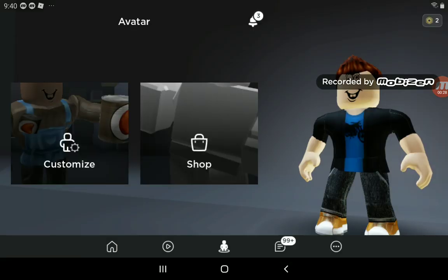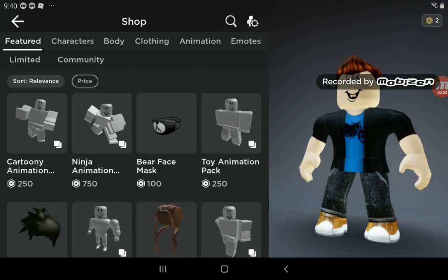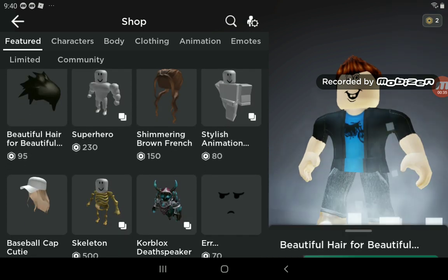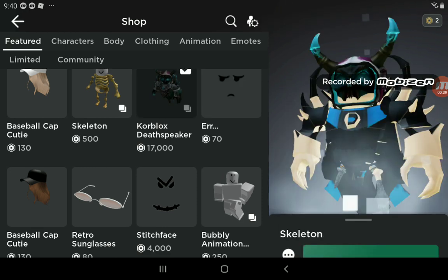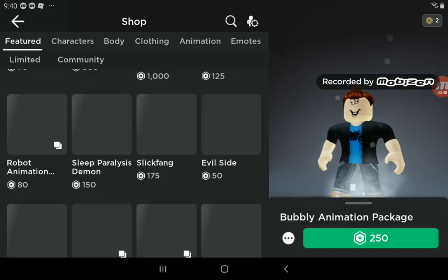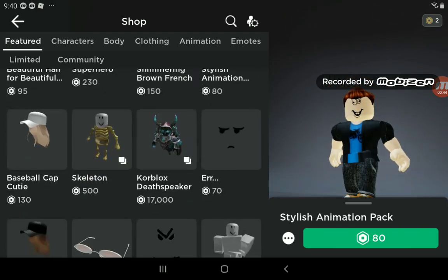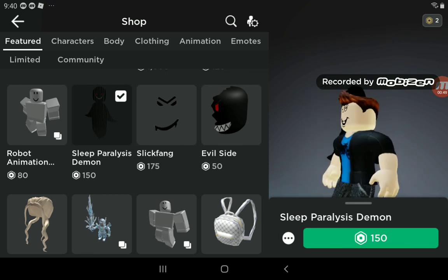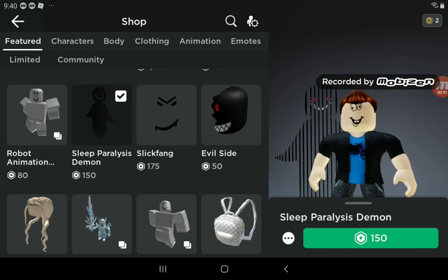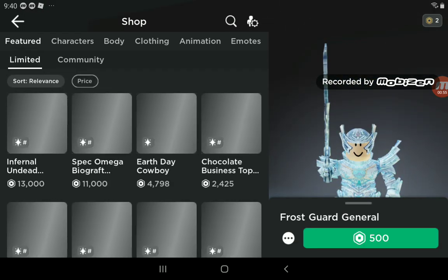Once you buy Robux, go to the shop. It depends how much Robux you have, but you can buy items. If you go to the Limited section, there are some items available there.